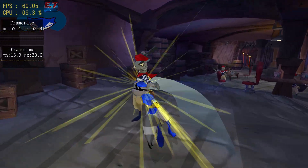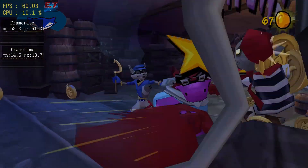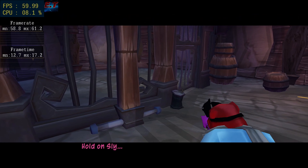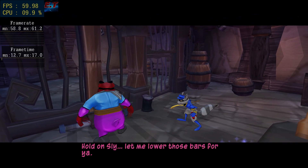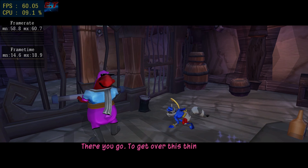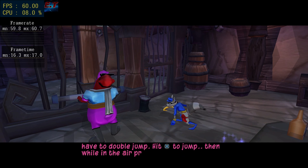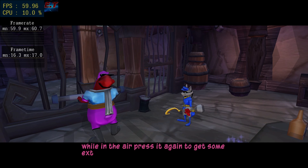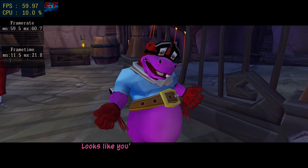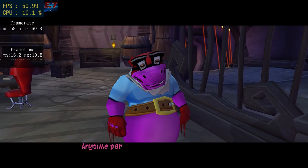Fear the Murray! Hold on, Sly. Let me lower those bars for you. There you go. To get over this thing, you'll have to double jump. Hit the X button to jump, then while in the air, press it again to get some extra air time. Looks like you're on your own from here. I'm used to it. Thanks for the help. Anytime, partner.